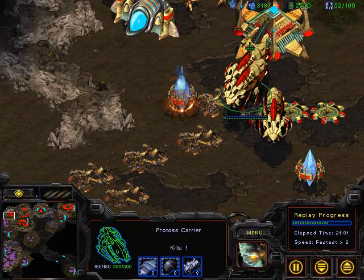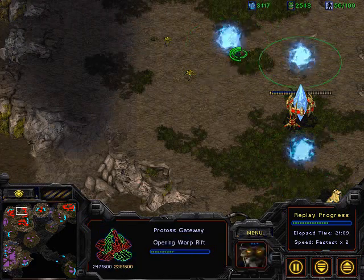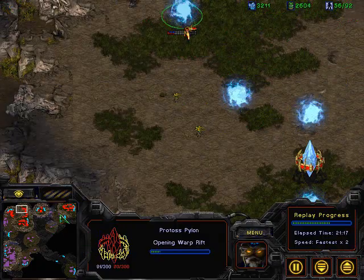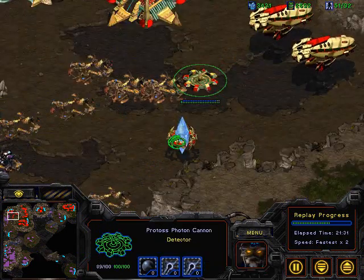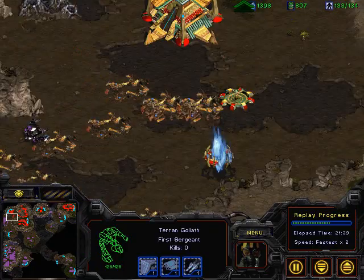I'm still shelling his base. I guess he doesn't know what to do, although he has 3000 minerals — that's the problem. He didn't have any ground units, so until now he's getting his gateways. He could have stopped me if he had a lot of ground units. Another carrier goes down. There's only one cannon left, so this goliath should just go and take care of business.